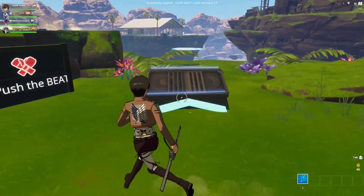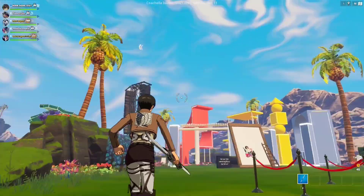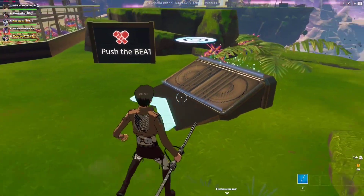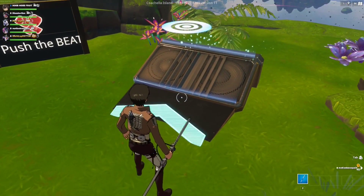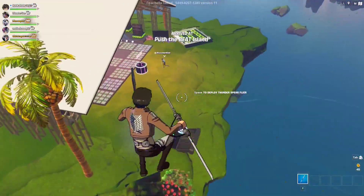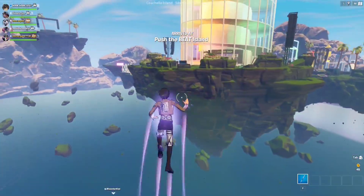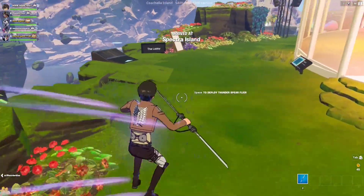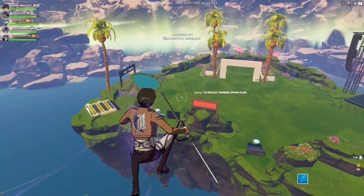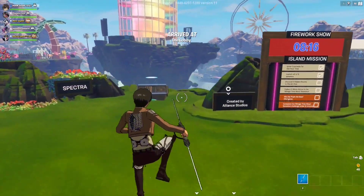For this Coachella quest, you essentially have to hop on jump pads in the Coachella island. You'll find the code in the description box below. These are the jump pads right here — they take you from island to island, from mini island to mini island. They just boost you all around the island. So just jump around these, and that will be the quest. It's very simple.